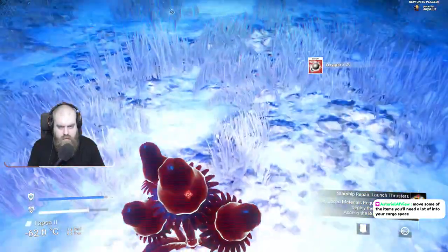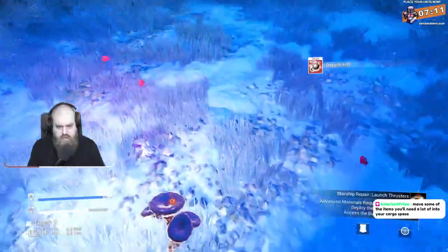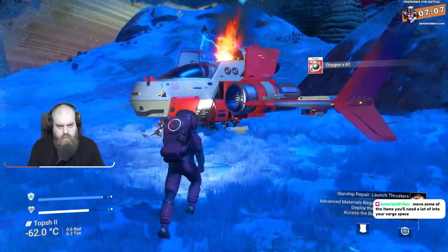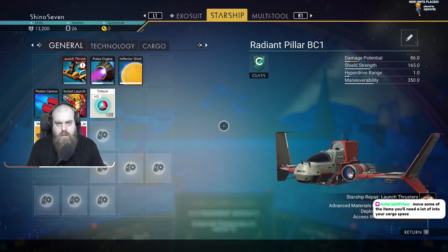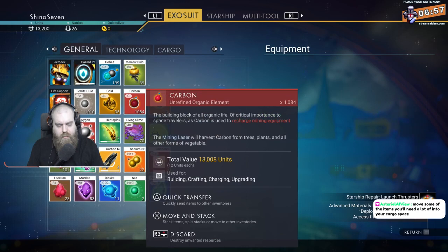There's oxygen right there, and here I was needing oxygen. Can I move it to the cargo space of the ship? Is that what you mean? So like, I just go into the exosuit and put in carbon into the cargo.